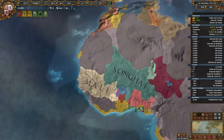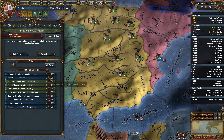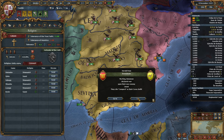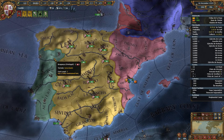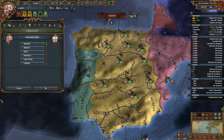We need some more force limit — we need to build some buildings that give force limit. I think it's about time for that. We should be using the autonomy map mode to determine which provinces are the right ones to build in. Toledo, Cuenca. And we're already out of money. Awesome.